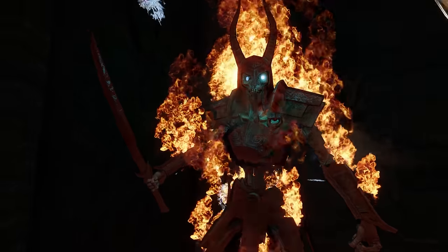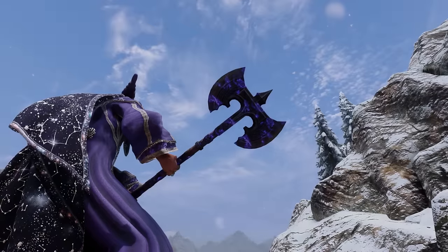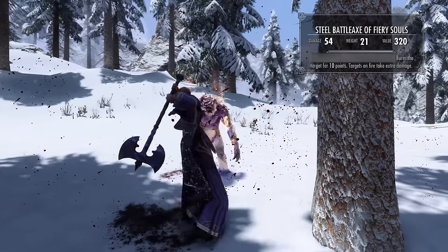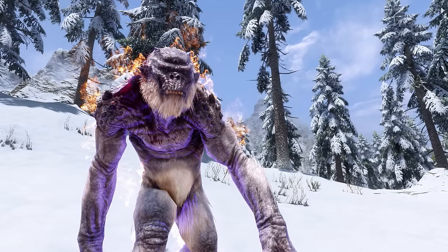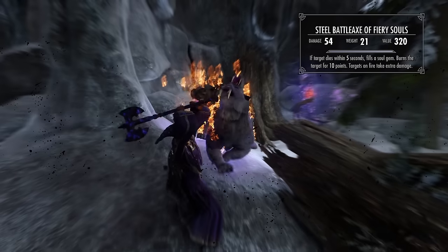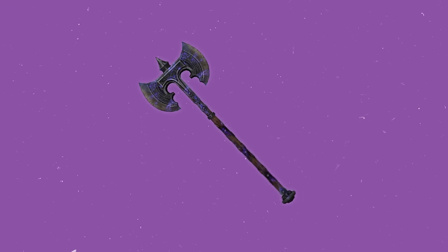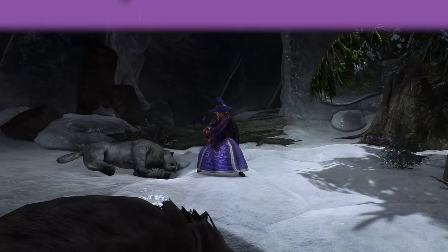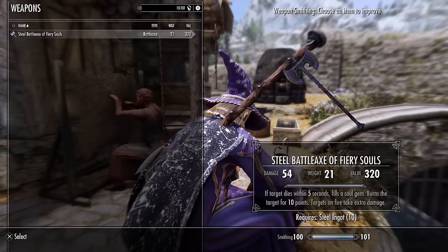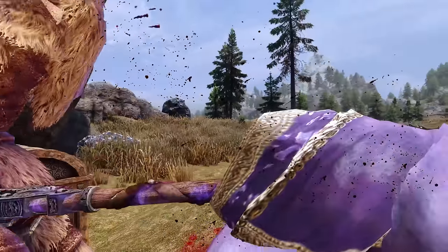But if you can best him, you'll find the Steel Battle Axe of Fiery Souls resting ominously upon his throne. This weapon truly lives up to its name — with each swing you'll inflict a burst of fire damage, turning your foes into walking torches. Its enchantment also traps souls, giving you a constant source of energy to power your adventures. Much like the Mace of Molag Bal, this makes it a perfect companion for Azura's Star or the Black Star. But perhaps its greatest strength is its versatility — with the Arcane Blacksmith perk, you can continually upgrade the Battle Axe, ensuring it continues to dish out pain as you level up and face tougher enemies.